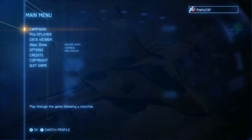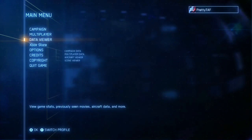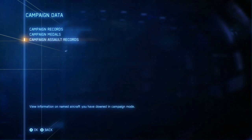If you don't know how to view these skins, all you need to do is go to the Data Viewer, then go to Campaign Data, then go to Campaign Assault Records.